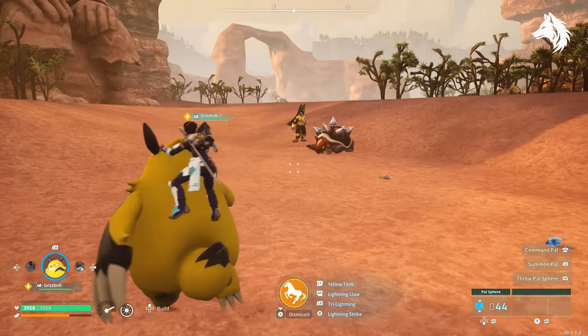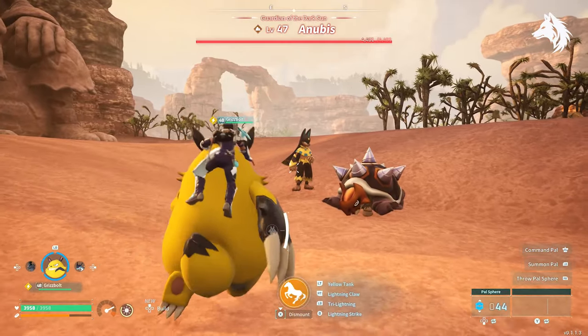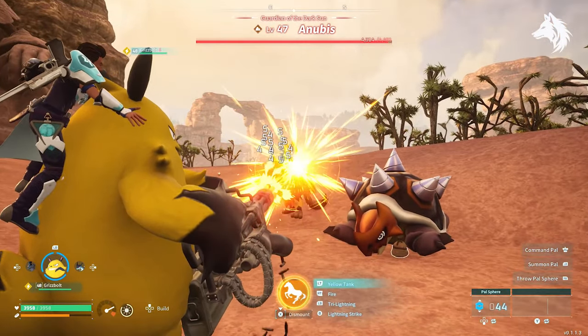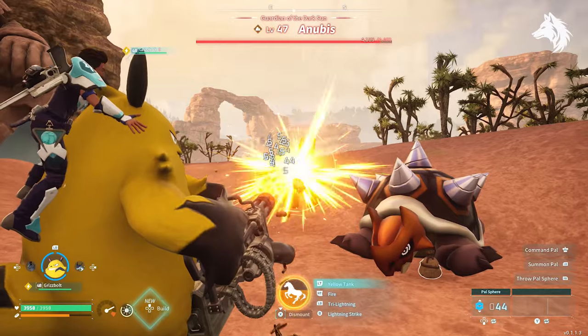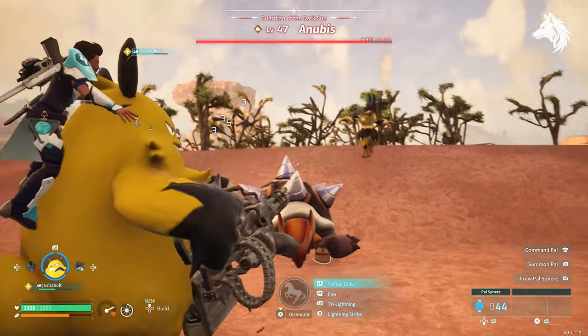Every pal has a partner skill but some are more powerful than others in a fight. These are the best unique abilities you can use in Palworld. From machine guns to rocket launchers, some are just the pal's natural abilities, but for most of these you will need to build the pal's specific mount first in order to use.